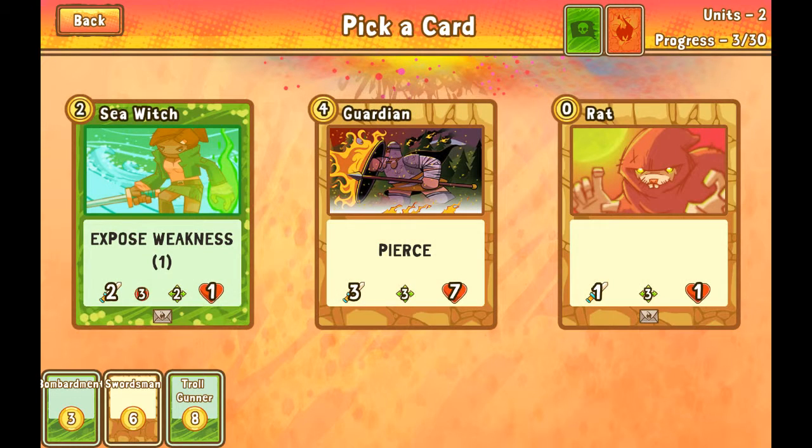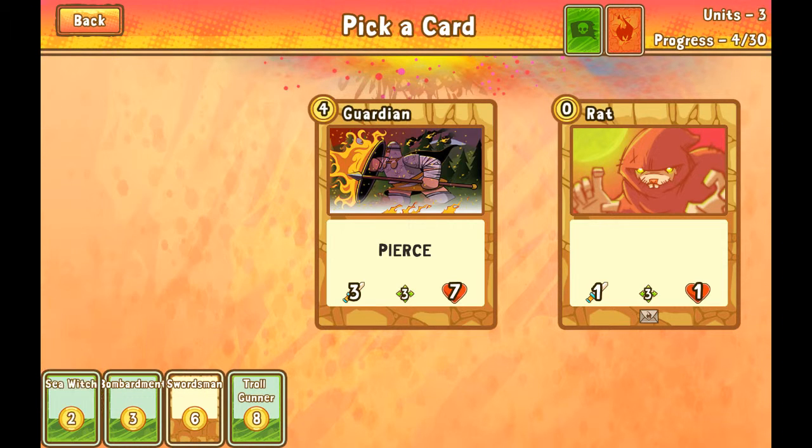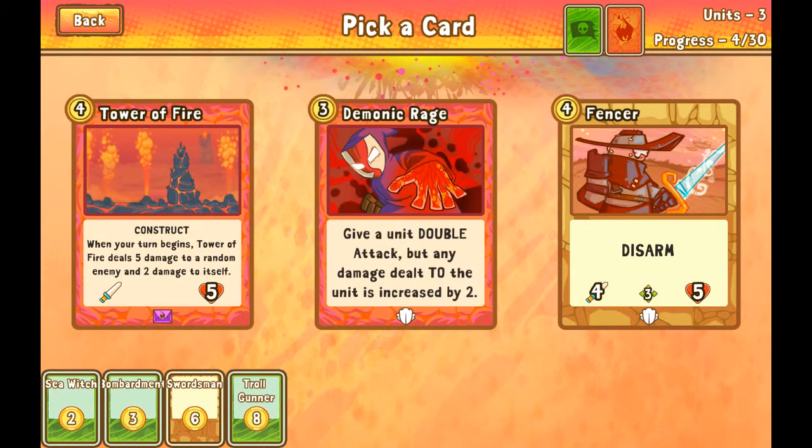Swordsman. Some people could say that bombard is questionable. I chose bombard because I like it, not necessarily because it was better than the other two cards — it's good to have more units. I'm going to take the sea witch here because I feel that if my opponent has range units, sea witch will be a good trade — I can kill something with it.